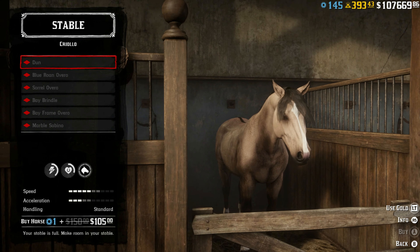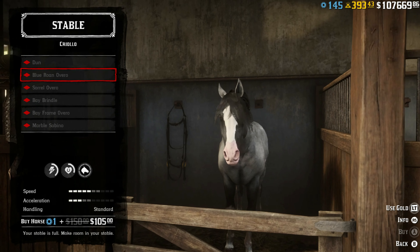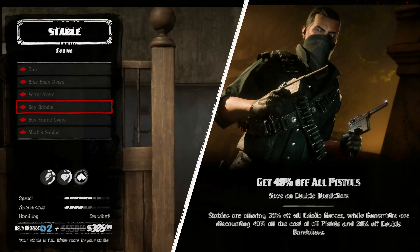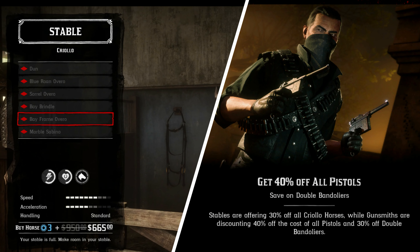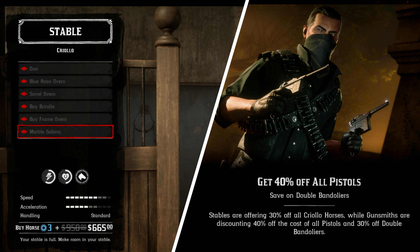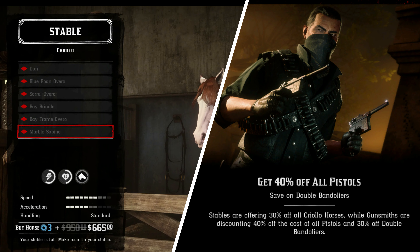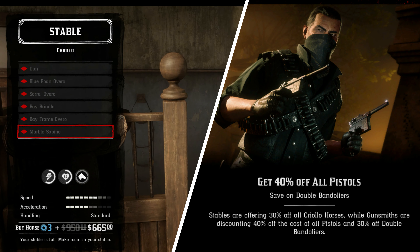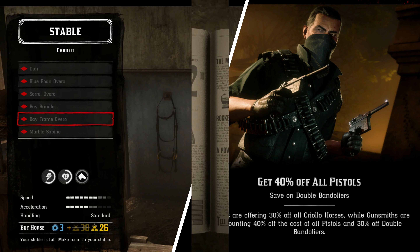We've got the Criollo horse coming up at 30% off this week. If you like this sort of horse, you can get them — the Roan and the Marble are the ones I do recommend you get this week, as they rank up quite a lot. The other Criollo horses are pretty much not worth it, so if you do like them you can get them for 30% off.